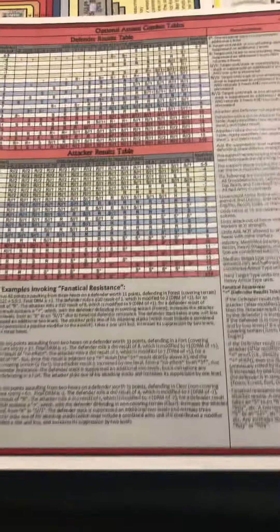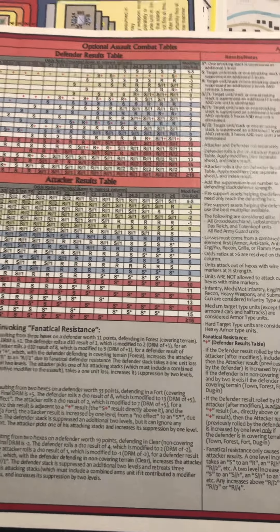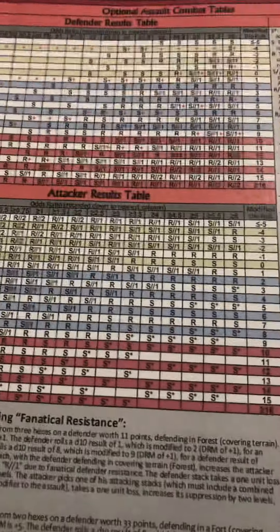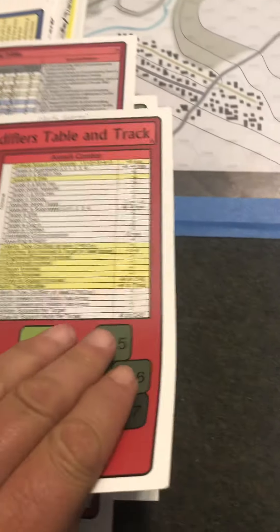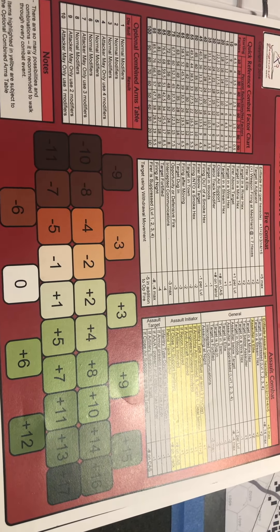This is the optional assault tables that I'm going to be using. Basically it adds a mechanic where both players get to roll dice — the defender on one table, the attacker on another table — and it adds what's called fanatic resistant results. That's anywhere a plus shows up, which ups the attacker's losses. The Russians are in the rare case where, when assaulting, defenders like being fanatic. There's also a modifier table — a nice little track to keep track of the modifiers for your combat.